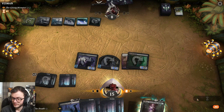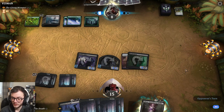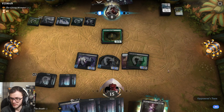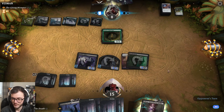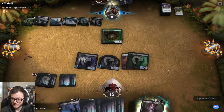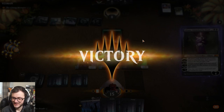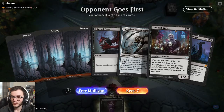They're on eight life. We've got Haunting Voyage - that doesn't really do anything. If they play a creature we can always Lily minus. They are dead - they are very very dead. Death Baron's doing work by buffing all these zombies. Yes, we got there guys!